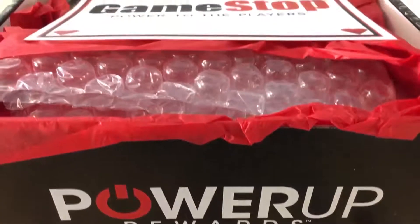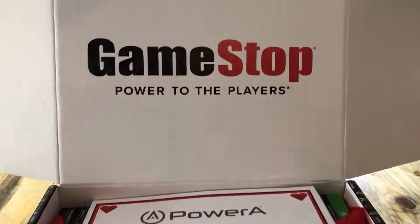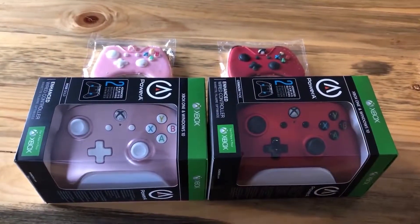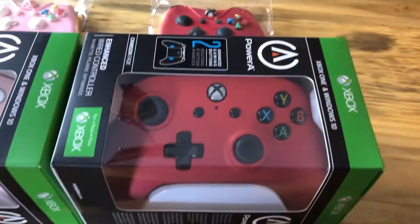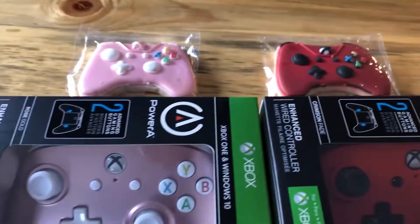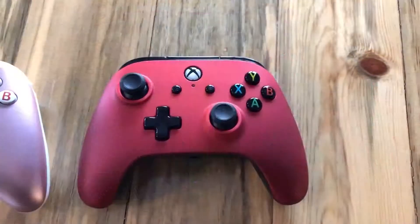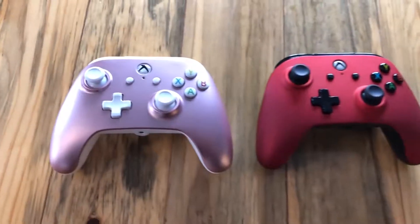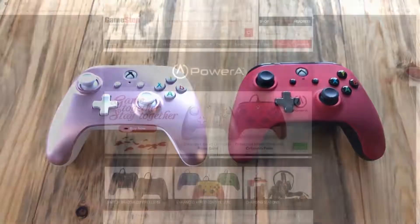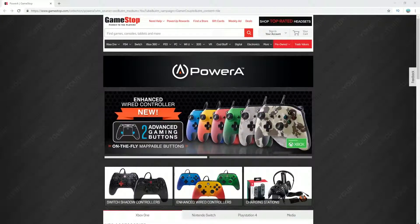We wanted to give a huge thank you to GameStop and PowerA for partnering with us on this video. They were kind enough to send us these amazing his and her controllers that are the perfect gift for Valentine's Day. They look and feel incredible when playing, and right now you'll even save $10 when purchasing two of them. GameStop also has tons of other deals going on for apparel, collectibles, and even $30 guaranteed trading credit on Kingdom Hearts 3 and other select titles. We highly recommend them as a gift to yourself or a loved one for Valentine's Day. A link to these controllers will be in the description below.